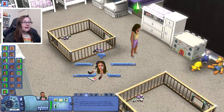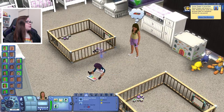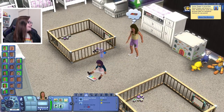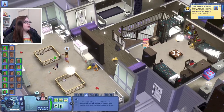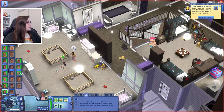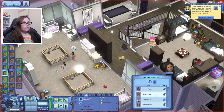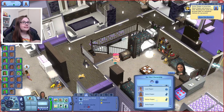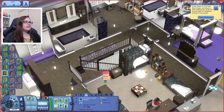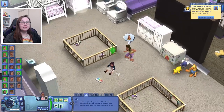Now little Shiloh — I saved her for last because she is another one of the potentials to be the next heir. And then we also have to set some bed ownership. So all of the S babies: Salem, you can have that one; Stefan, you can have that one; Stella, you can have that one; and once Shiloh ages up, she can claim that last one.